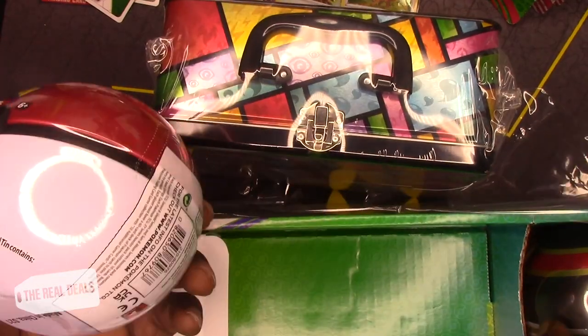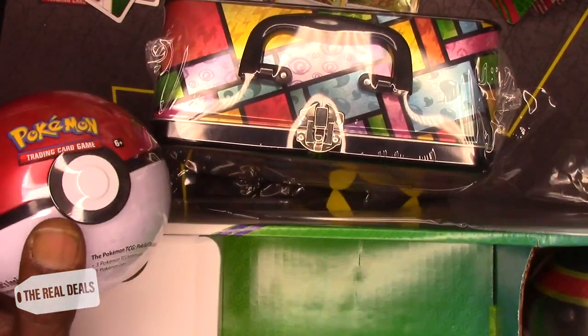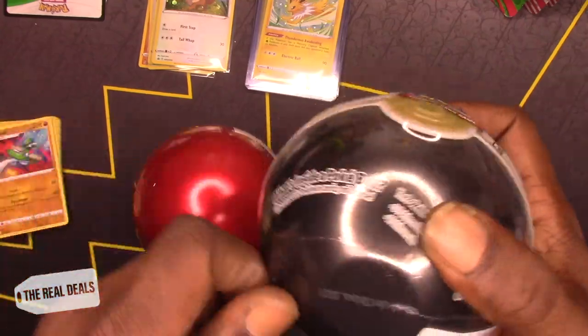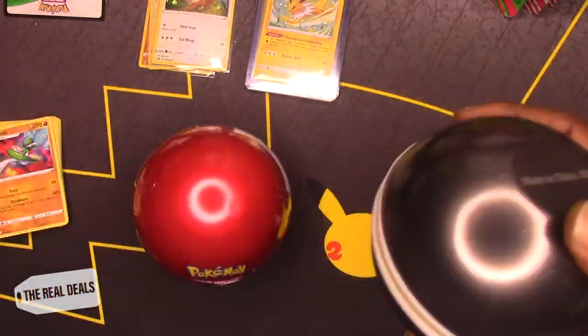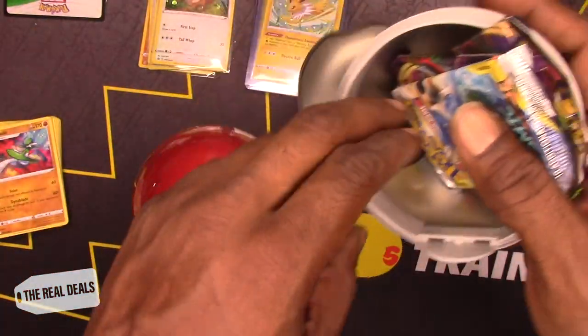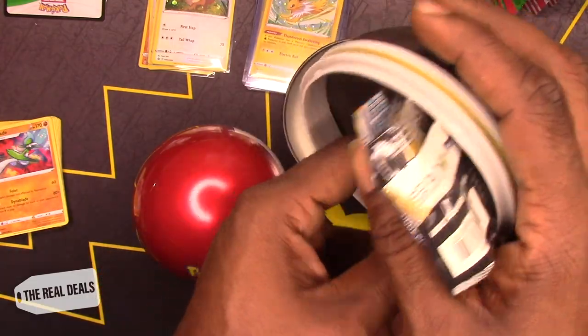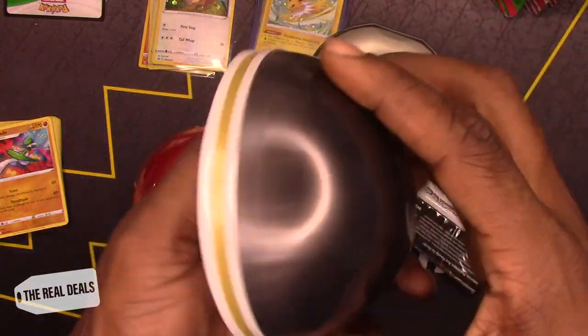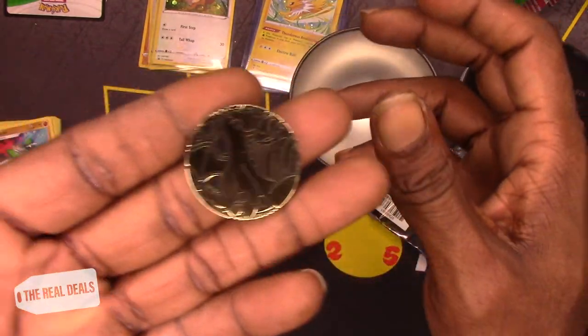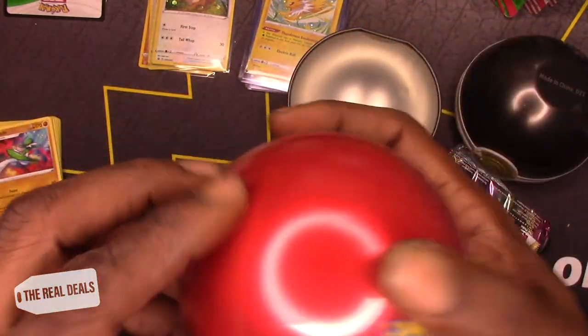Got that Pokeball — a regular Pokeball. And then what is this? A Great Ball. Hopefully the cards aren't ruined — that was hard to open. You get a little coin in here. Let's see what the coin is. It's a Dragonite — I thought it was a Charizard, but it's a Dragonite.